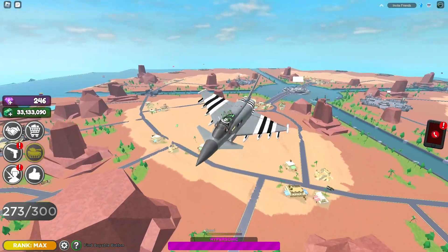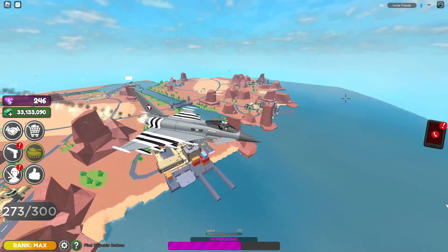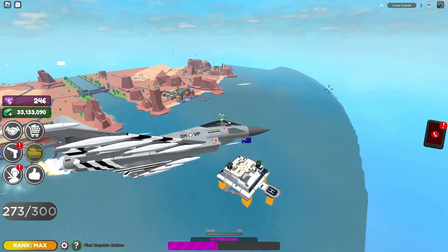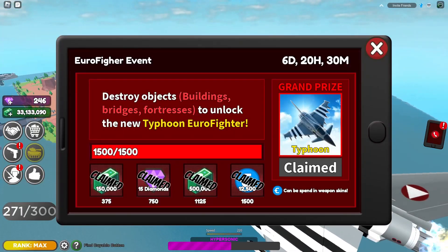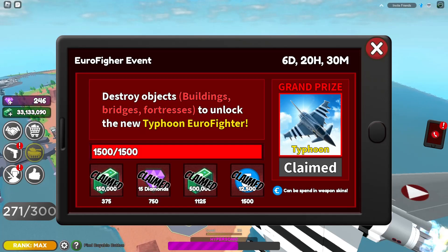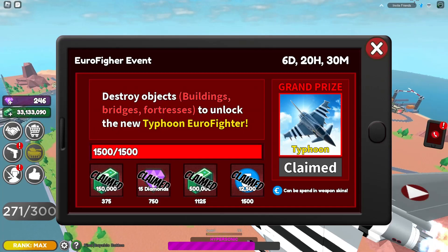As for speed, with all the upgrades it's 221, and with hypersonic it's 320 — that's pretty good. You get 150,000, 500,000, 12,500 of these for more skins, and 15 diamonds.